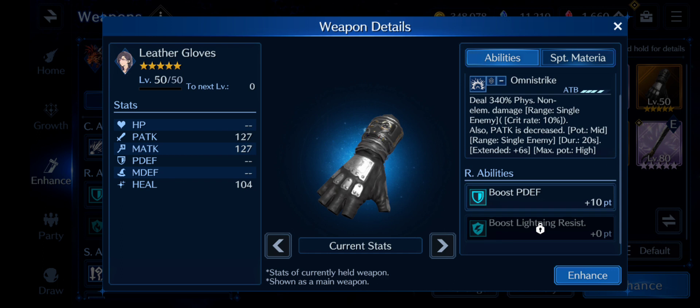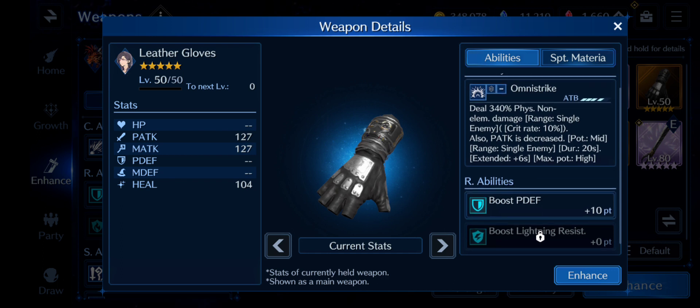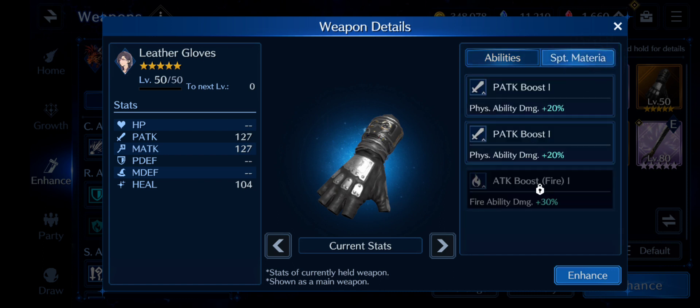Omni Strike reduces physical attack by two stages, which is incredible. On top of that, you get boost physical defense and boost lightning resistance, so when enemies deal physical lightning damage this will be an optimal weapon. The support material is kind of meh, but it even gives Attack Boost Fire — that's really good. This weapon is super clutch; they gave her everything she could ever want.